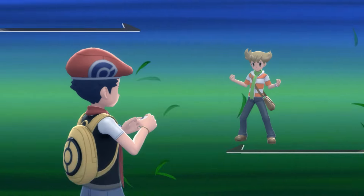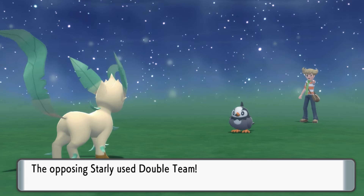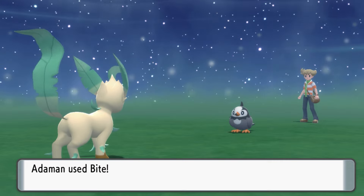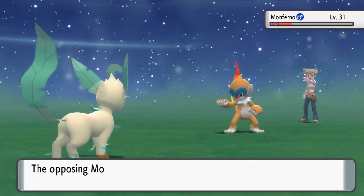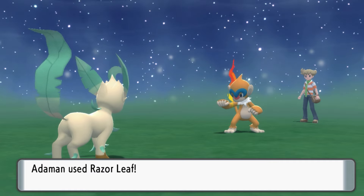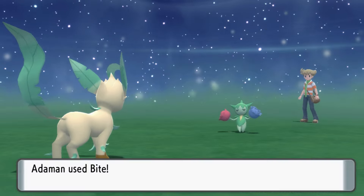With four badges, we have to battle Barry. Staraptor is first, so our attack is down from Intimidate. We set up a Work Up, but it went for Double Team. Starly was a one-shot with Bite. We went for Rock Smash against Monferno, who survived in red health. It went for Flame Wheel, doing a quarter of Adamant's health — Monferno went down the next turn. Last are Buizel and Roselia, who were both one-shots.